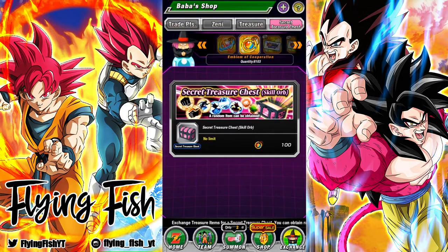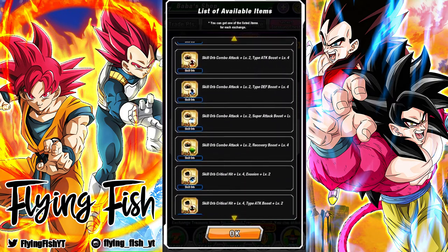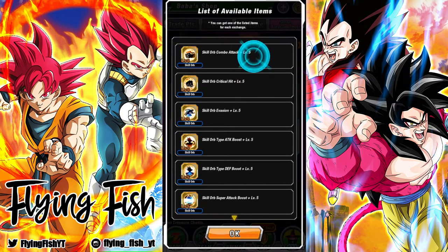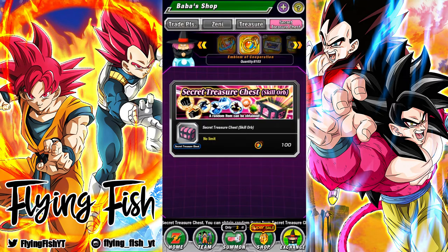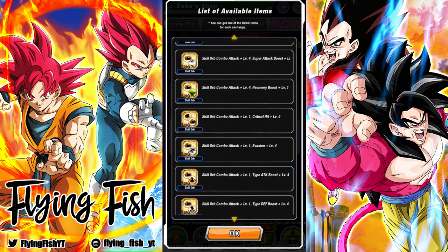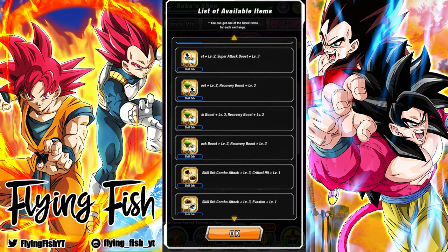We have some secret treasure chest openings here. We've got 81 equipment we can get, or skill orbs. Honestly this time I'm not too sure what I'm going for. Obviously any level 5 silver additionals or crits would be good. Normally I'd ask for level 5 additionals, but I'm actually stocked up right now thanks to the Global Pilaf Stroves Pack giving us level 5 additionals. I actually have four or five of these, so that's honestly incredible. I never actually got a level 5 additional from the Goku Vegeta event — isn't that hilarious?